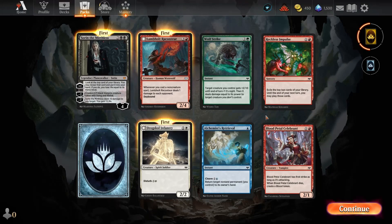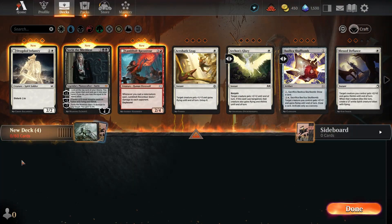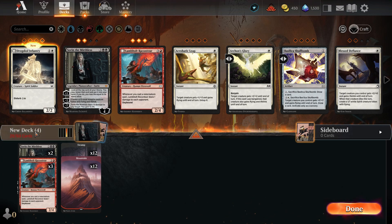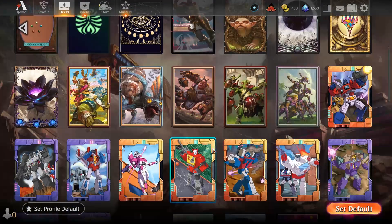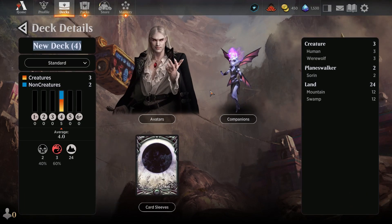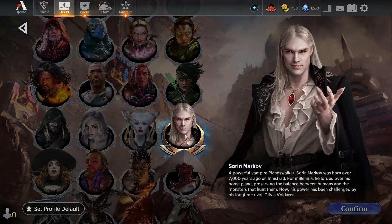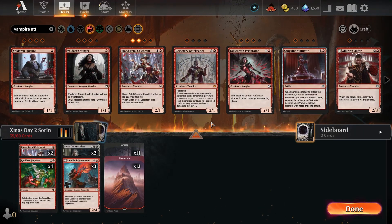I think we'll try to do some vampire, red-black maybe — Standard. Two Sorins, let's put these in there. I do have a Sorin too. 'When Innistrad's son returns, my kind's bloodlust will be contained.' And the vampire. Alright, that's pretty cool. I'm gonna work on this bad boy. Let's see what we can come up with. That's a good base — I'll be back in a minute.